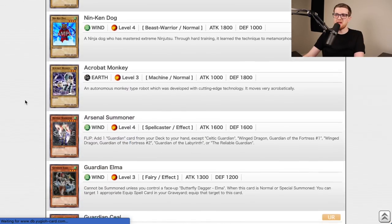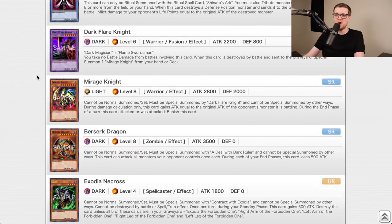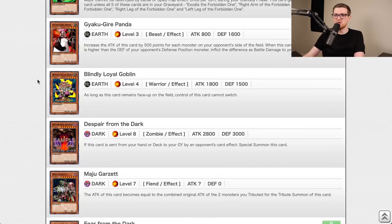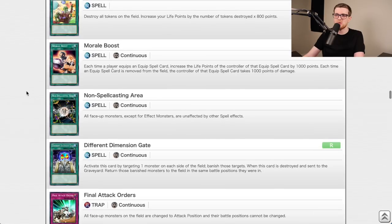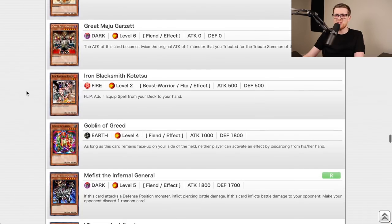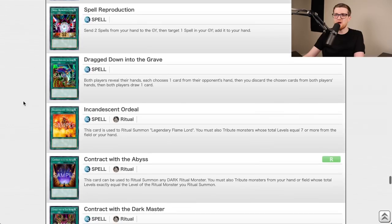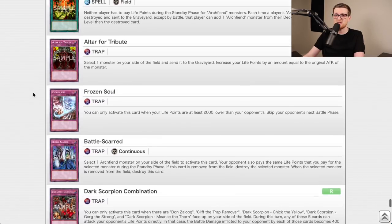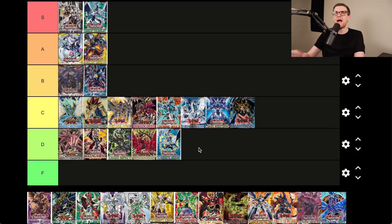Dark Crisis, going back to 2003 — Vampire Lord, Reflect Bounder, DD Warrior Lady which is very impactful, Butterfly Dagger Elma, Final Attack Orders, Ojama Trio, Skill Drain, Sakuretsu Armor, Final Countdown, Sorcerer of Dark Magic. DD Warrior Lady and Sakuretsu Armor saw play for years. Dark Crisis is a C — some very powerful cards stood the test of time.